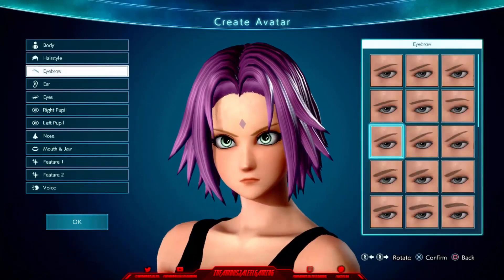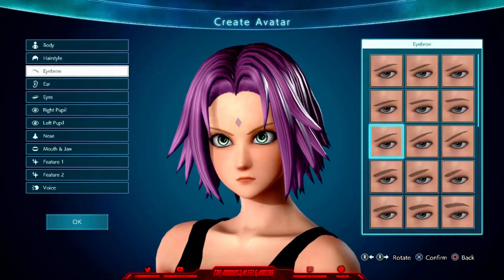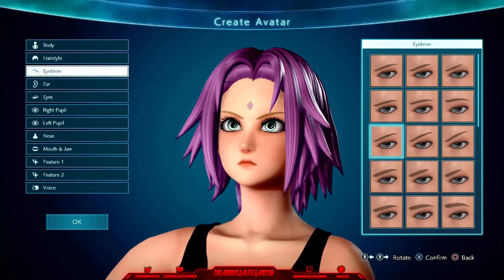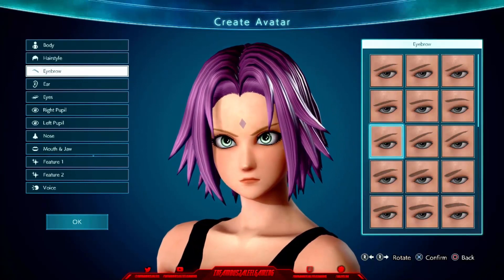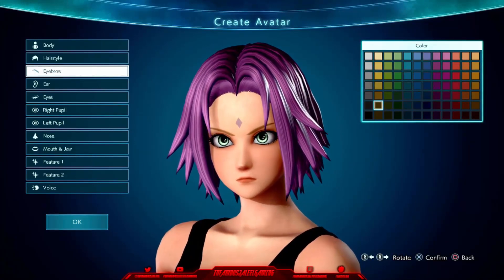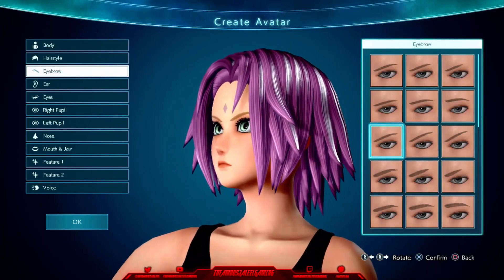When it comes down to the eyebrows, I'm going for the third one down in the first column — so first column, third row. That is the one I'm choosing; it looks really good and that's the best one in my opinion. I did go for a darker brownish-blackish color, because when you throw on the pink it doesn't look that good, so I feel like you really shouldn't add that one on.